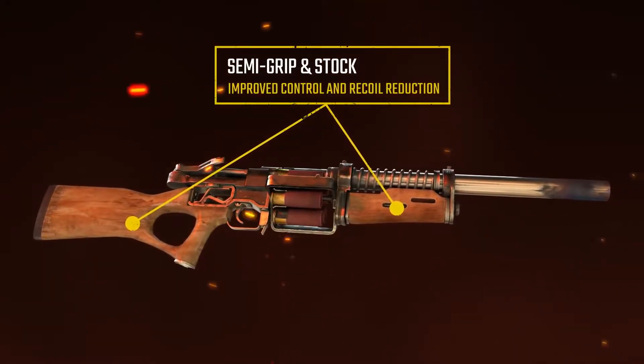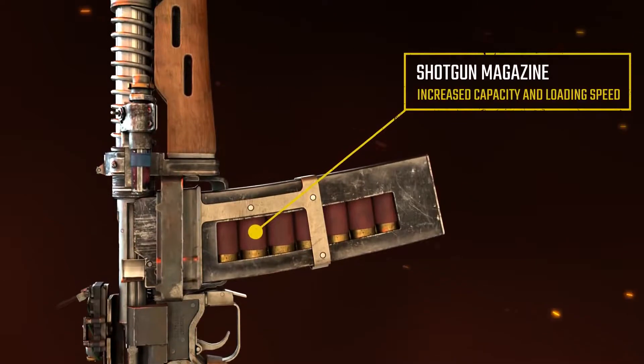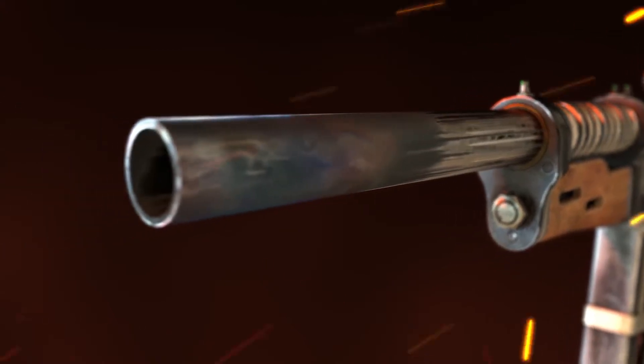With a semi-grip and stock, long barrel and reflex sight, the Saiga variant is accurate and deadly. A smooth feeding shotgun magazine provides greater ammo capacity and increased reload speed, making the Saiga highly effective when your back is against the wall.